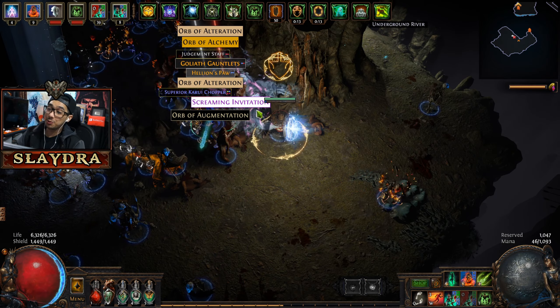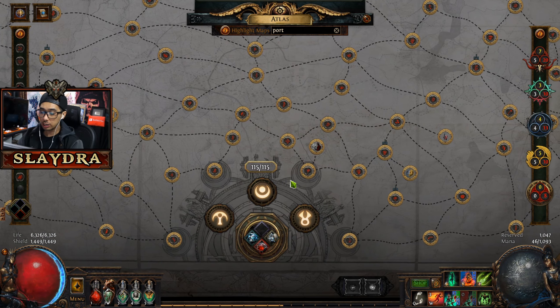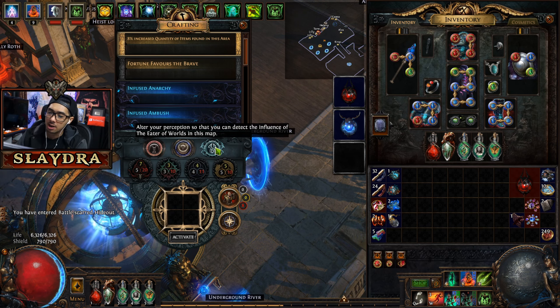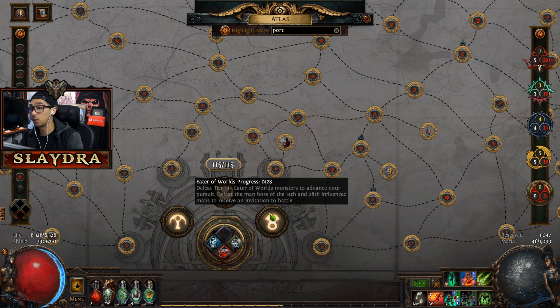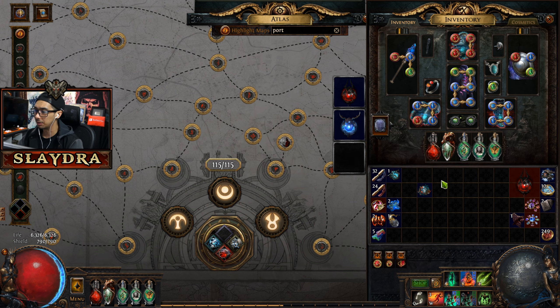Next we're going to be doing the screaming invitation. I just had one drop over here. In order to get this to drop, you're just going to keep on doing these maps with specifically the blue orb enabled, which is the Eater of Worlds. You'll access this as you start progressing in the game - you just enable this and keep on doing it. Eventually you will be able to advance closer to him. After you defeat him, you'll be able to see the Eater of Worlds counter in your map showing zero out of 28. This will make it so you're guaranteed getting another one of these.